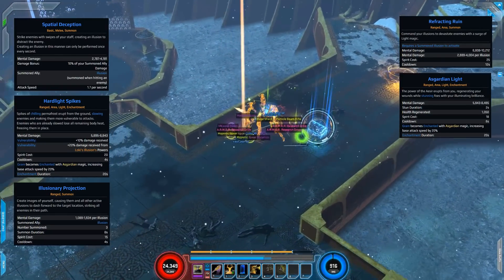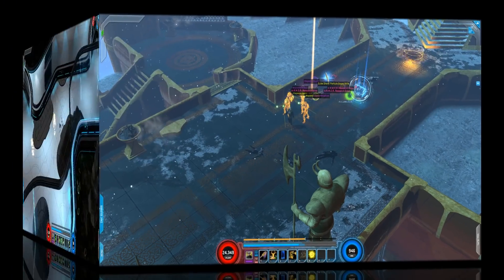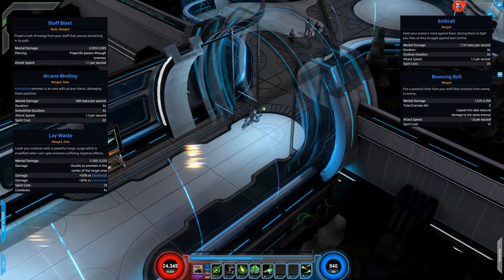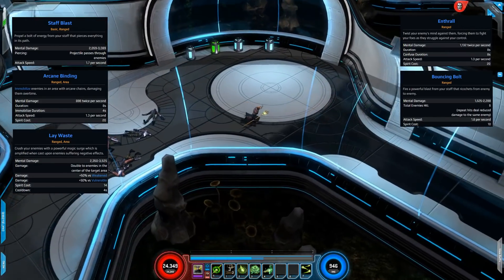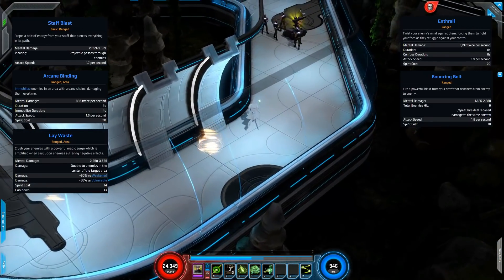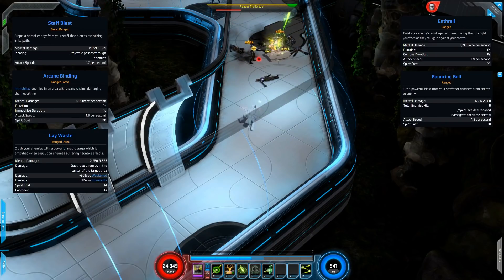Curse is now down. Moving into the Arcane and Sorcery skills — the first skill is Staff Blast, a big green blast of energy from your staff that pierces through enemies. This would be your main filler if you want to go for the Arcane Sorcery route.